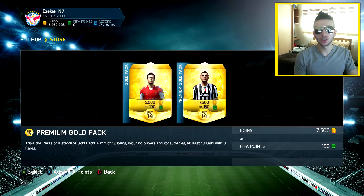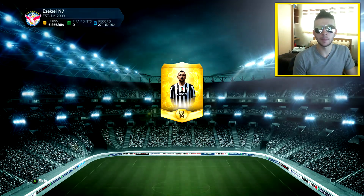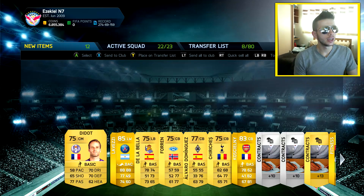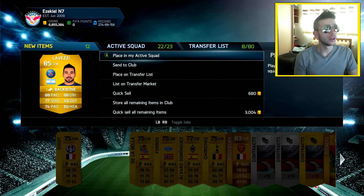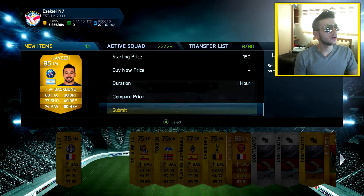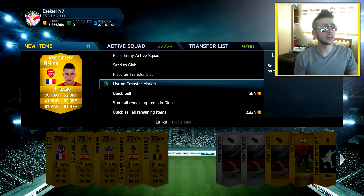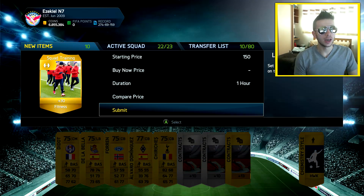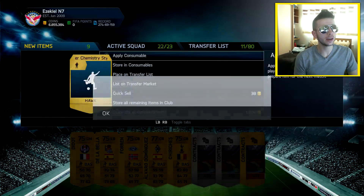We've got about 60,000 coins left — roughly eight packs remaining. Let's see if we can get one of these green cards. We get a Levesi, an 85-rated player — finally a decent pull! In this pack we also get a Koscielny, the upgraded version, plus a squad fitness and the Hawk chemistry style. We're gonna list quite a lot of players and items from this pack.